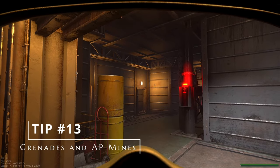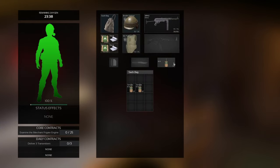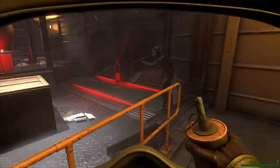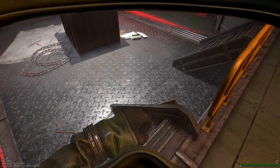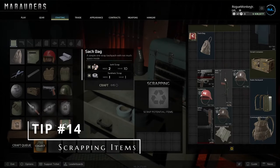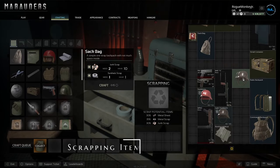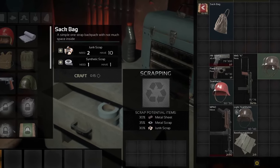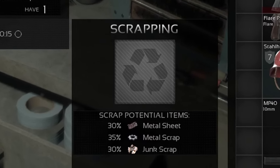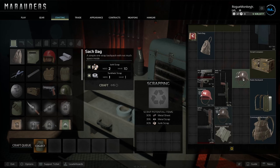Tip number 13: grenades and AP mines equip in your pistol slot. Just put them in your pistol slot, hit the key associated to that slot, and you'll be able to take out your grenade, flashbang, smoke grenades, or AP mines. Tip number 14: before selling items, go to the crafting tab, click and hold, and you can see what the item gives if scrapped. Sometimes it's more valuable to scrap an item than sell it, because crafting materials are some of the most important items in Marauders.